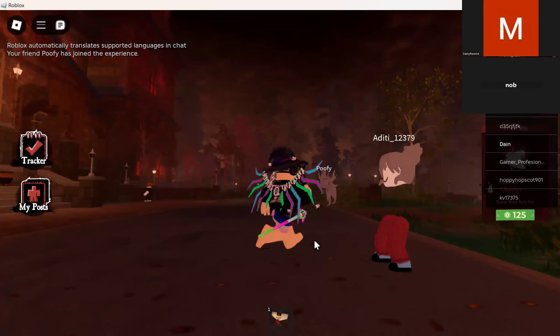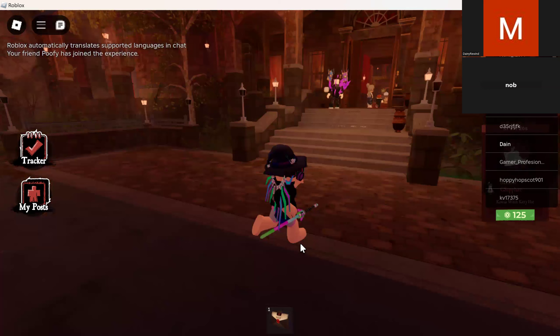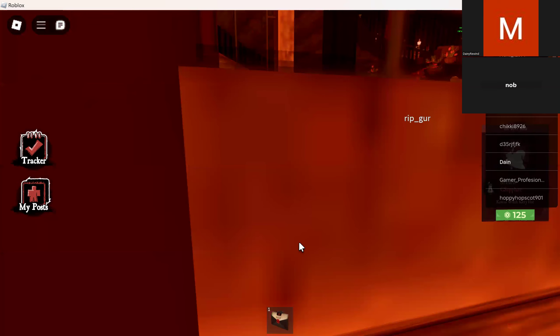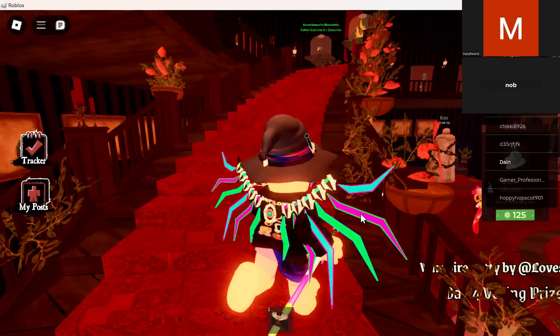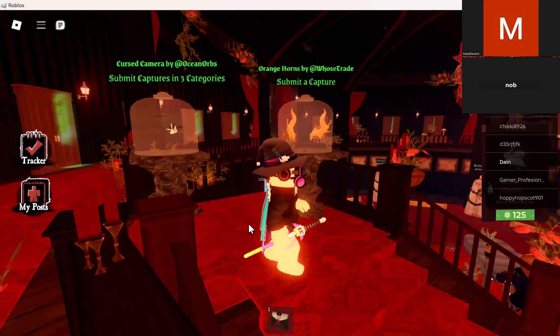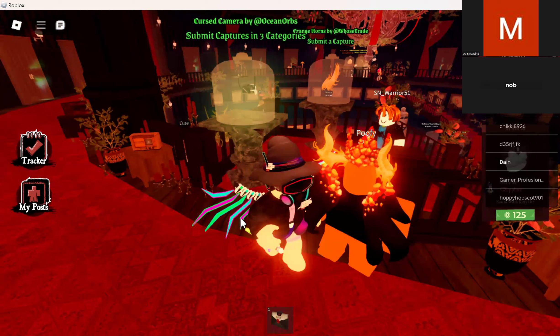This is the game, it's called A Haunt. Pretty straightforward lobby — I like the design of the castle. Apparently what you need to do is get an item called a Gold Orange. You need to go and submit a capture of yourself and you'll get these horns. You need to submit in three categories but you can only do one per day, so you can't get it right now.